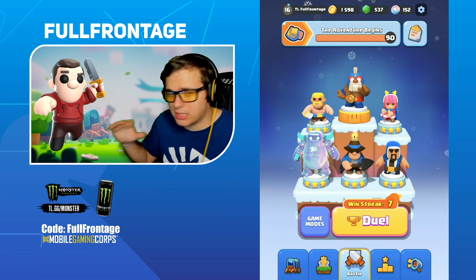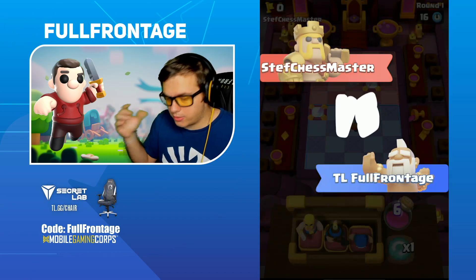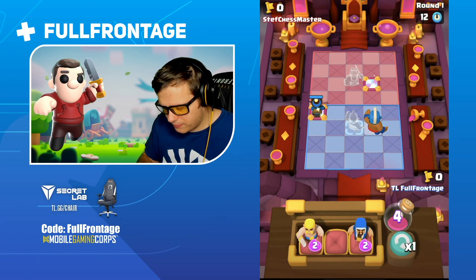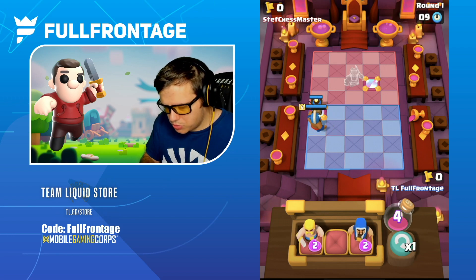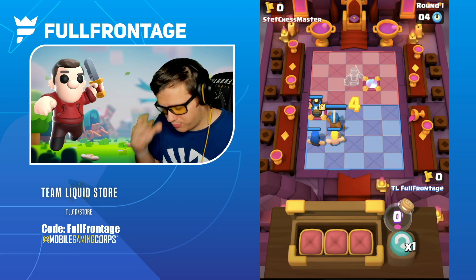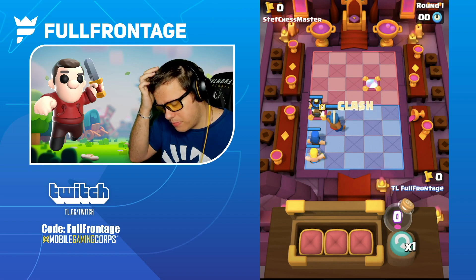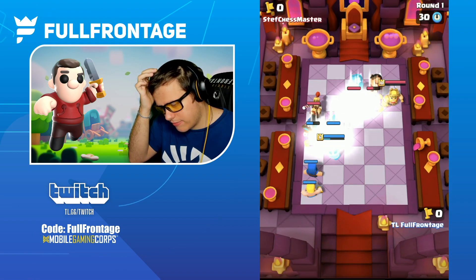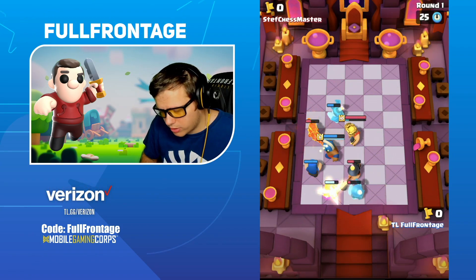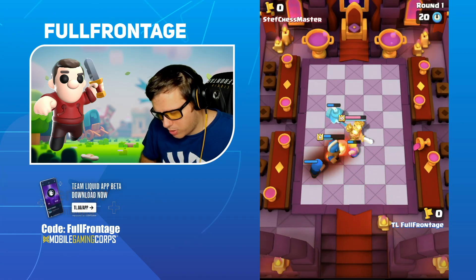Having the clash shield ability on the Pekka is really nice. Now we're going up against the Barb King, so let's throw the miner right there. I don't want to play into his mirror tile in case he has the Prince – I normally try to space this out a little bit more. Let's go with the Barbarian in the back in case he does have the Prince.